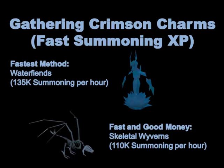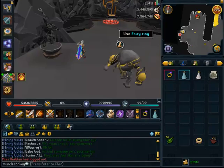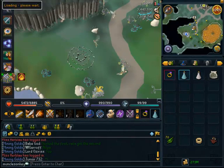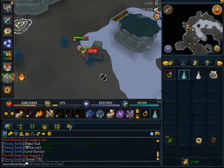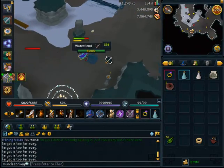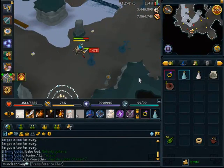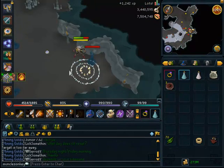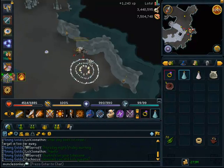Skeletal Wyverns' bones sell for about 5.5k each and they also have a very good effigy drop rate. You don't need a shield to kill them — a lot of people say you need a DFS but that's not the case if you do it correctly. They're about 110k Summoning XP an hour. Water Fiends are the standard go-to for crimsons — with Drygores you can get about 300 crimsons an hour. I have a guide on that in the description.